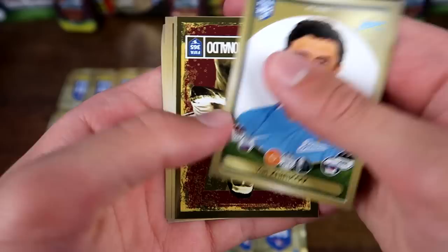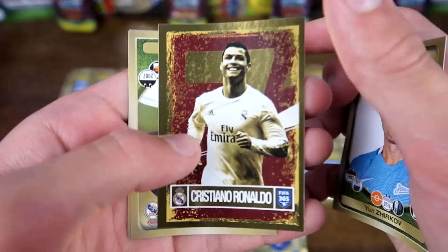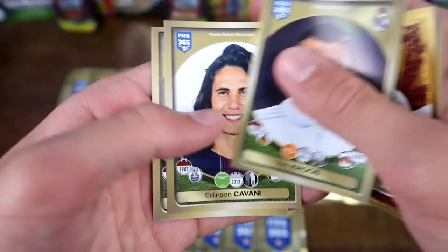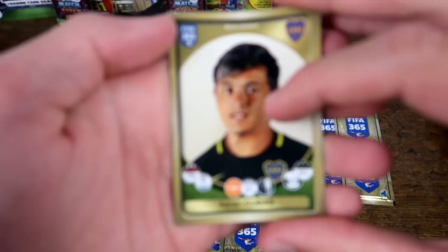Next up, we do start off with Zerkhoff of Zenit St. Petersburg. And then we do have a really nicely designed sticker — kind of spray-painted, as a lot of the stuff is in this collection. But it is Cristiano Ronaldo in the old Real Madrid kit, a bit infuriating. And then again in the warm-up gear we've got Toni Kroos, and Edinson Cavani, and Raheel at the end — of, I believe, an Egyptian club, although I'm not too sure on that one.